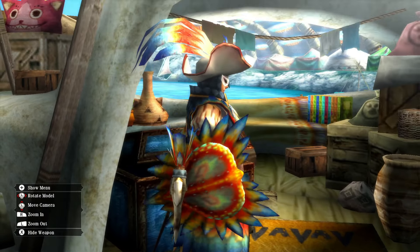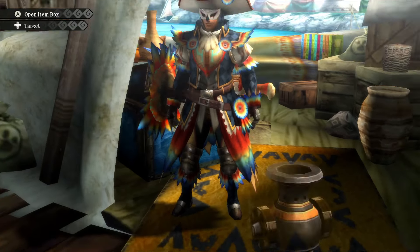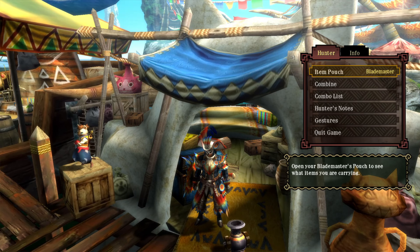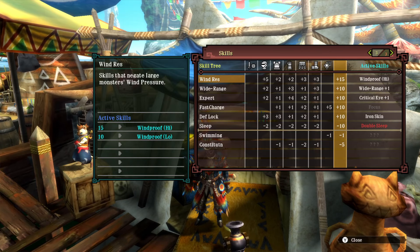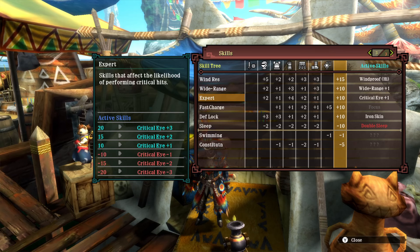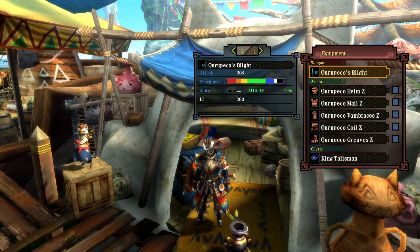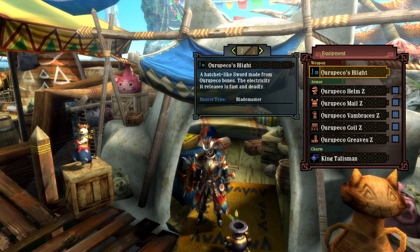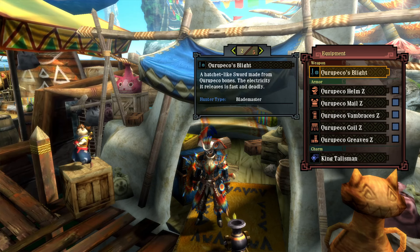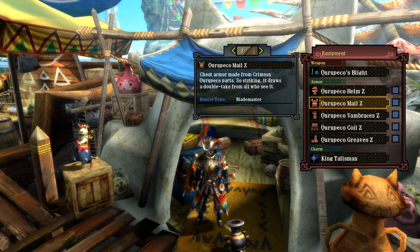4th Gen style is we added capes to everything. The armor set, really, not too much to write home about. Wide Range, Windproof, a little bit of Critical Eye. Negative Sleep isn't that good. Weapons aren't that great unfortunately — in 3U it's not like they really went out of their way to majorly scale everything. Abyssal Geachrist pretty much just beats everything.